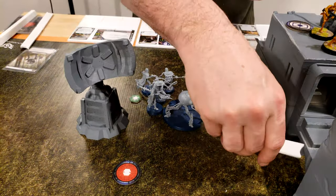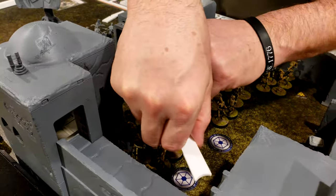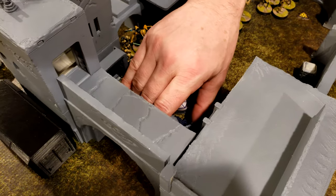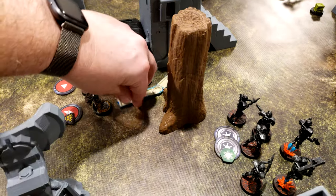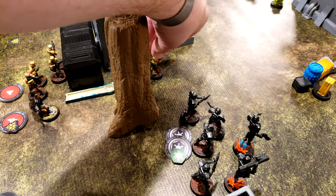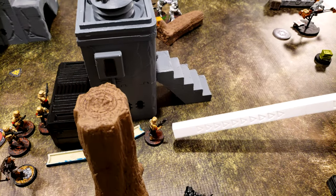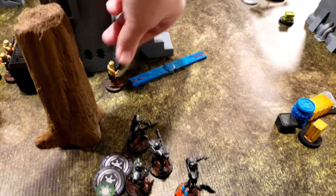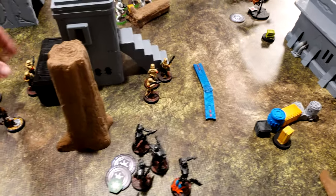I pulled the spider droid. He's going to move up through here — he'll get a point of suppression, but then he moves up to right here. With the core unit, they are going to move forward carefully, knocking everything out of the way. Can you measure it to your snipers? That's not range four — they're off. So they're going to move a second time and go up here, shoring up their defenses.